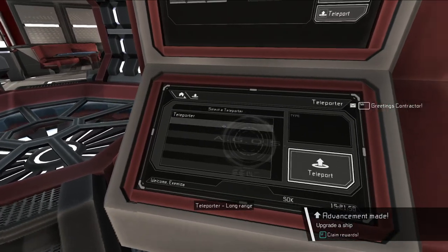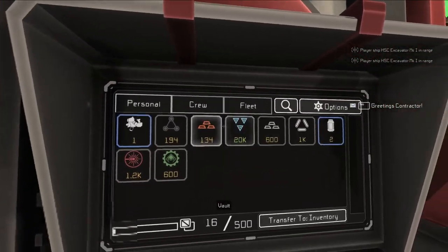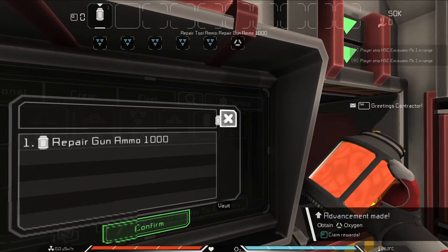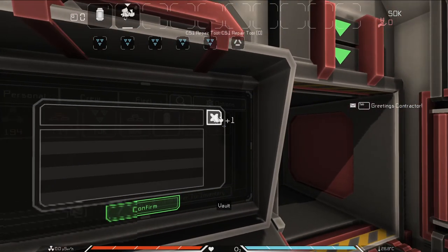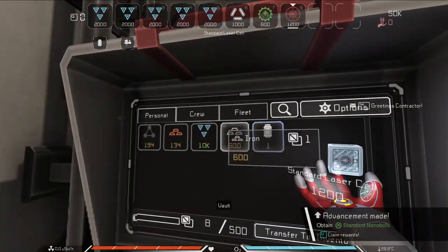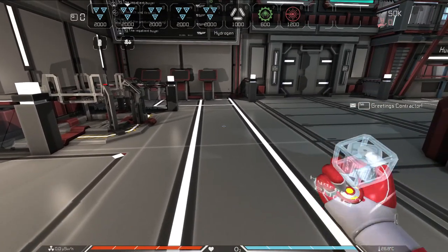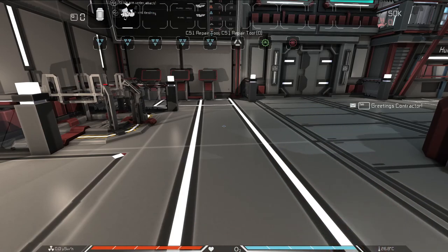Now that we have a shield generator, we can get on this ship. But before we do that, we want to grab our hydrogen and our oxygen from the vault. Grab 10,000 hydrogen, 1,000 oxygen. I'd recommend grabbing one of the repair gun ammos as well as the repair gun, your nanobots, and your laser ammunition. You may have noticed that I switched between resource and equipment — to do that, you click the queue button to switch between these two menus.